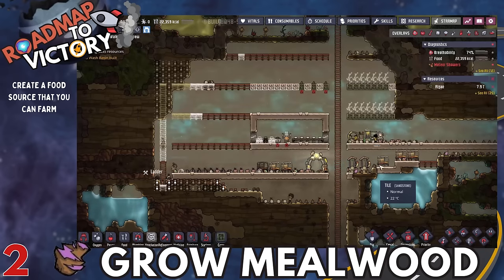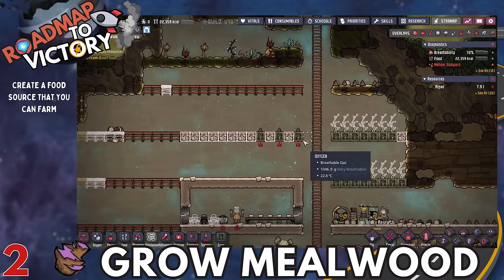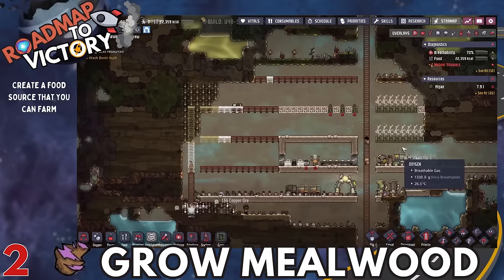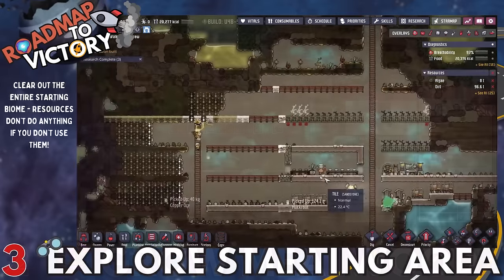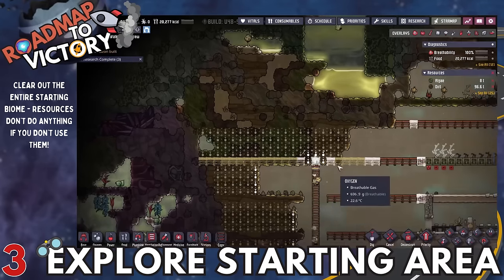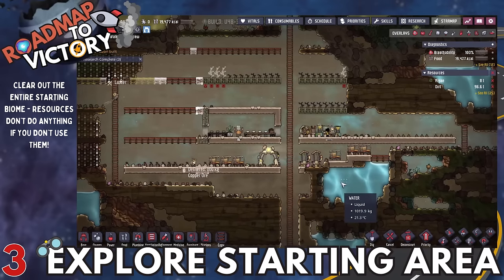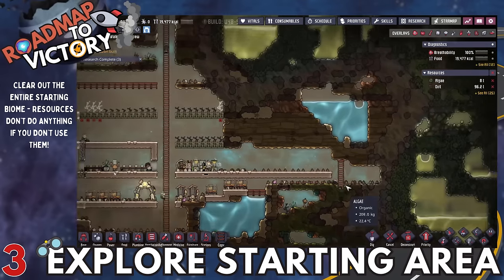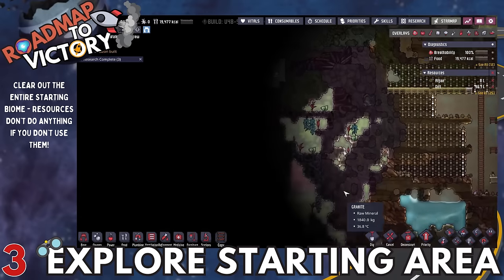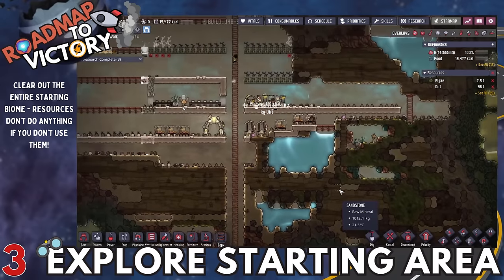Pickled meals take a little extra dupe time, but by this point you should have about four or five dupes, and one of them can be specialized in cooking. Next, we're talking about exploring the starting area. A lot of players get stuck in their little area, but you should be very aggressive about expanding — resources don't really do anything if you don't use them. There's a lot of useful stuff in the starting biome, so get out there and get it.